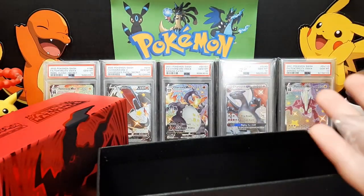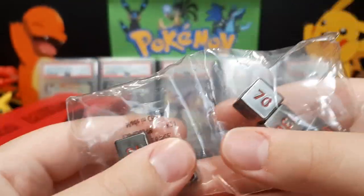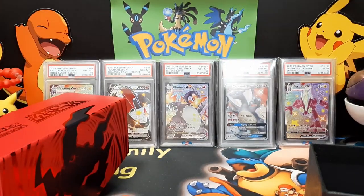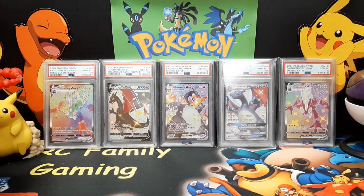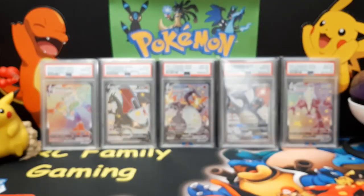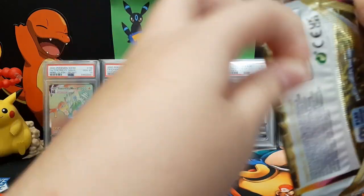Check out these metal dice — they're the heavy ones, very nice. And it's got a big coin for Darkrai with nice sparkles on it. I love the sleeves for this one — that nice purple. All right, let's get this stuff put away. Chris, you handle the digital codes, and then let's get into the first pack!